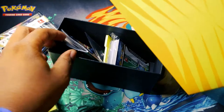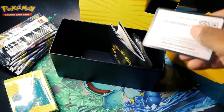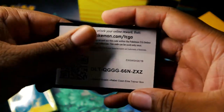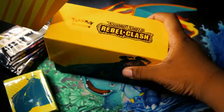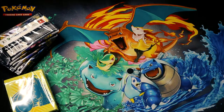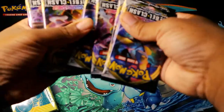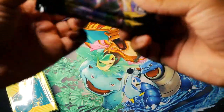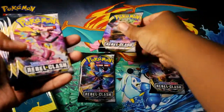Just in case we get anything nice, here you guys go for the code card — you guys can have this one. Let me go ahead and rip that up so I don't use it. Everything else I'm just going to set to the side for now, and we're just going to continue. So we have one, two, three, four, five, six, seven, eight packs that we're gonna open — let me separate them.